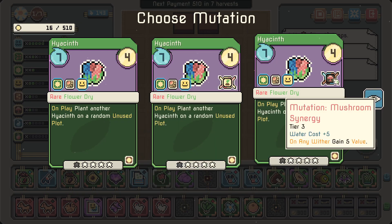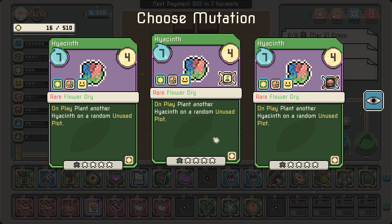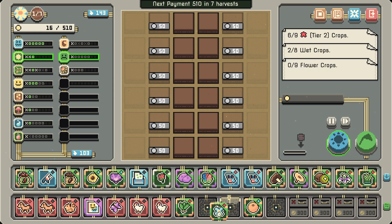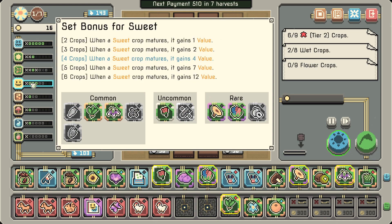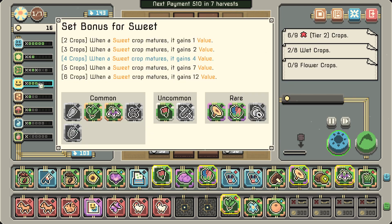'On any wither, gain 5 value.' I think the multiplier is probably better. There we go — because it gains 4 value, this goes up to 8 and then doubles to 16, and then if we can get a couple more sweets in here it's going to be really good. We actually have a sweet ready to go.